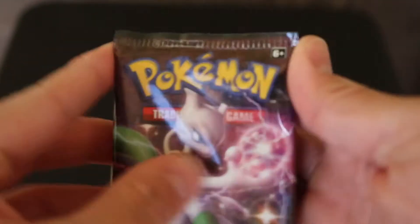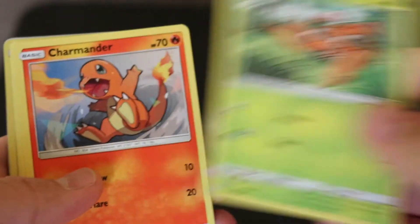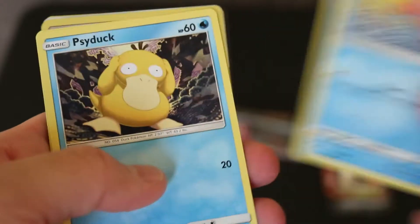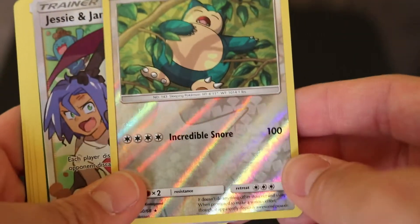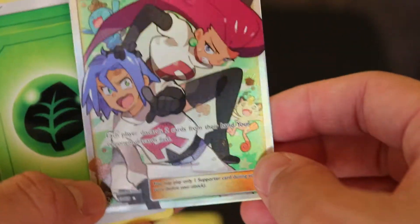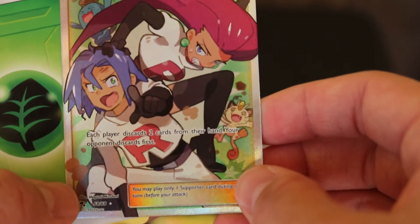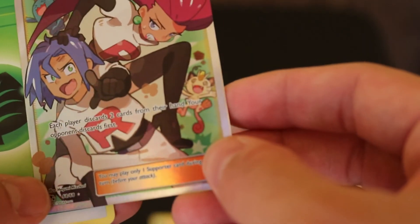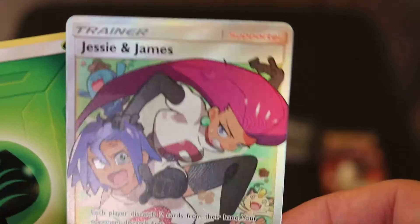Let's check out the Mewtwo pack. We've got another Paris, another Charmander, Slowpoke, Psyduck, Pikachu — I feel like I've already opened this one up. Snorlax, shiny Jesse and James. I really like this one actually. What does this one say? Each player discards two cards from their hand to your opponent's discard pile — theirs first. Super cool. Grass Energy, Jinx, Magmar, Farfetch'd.